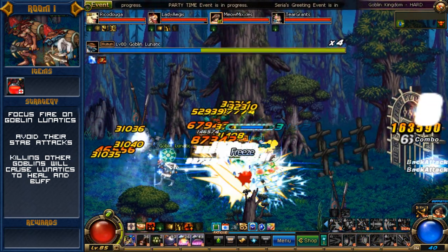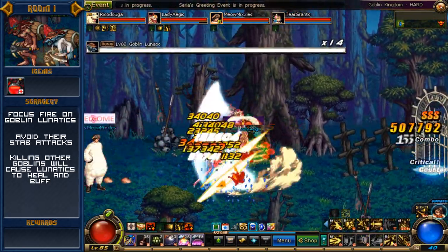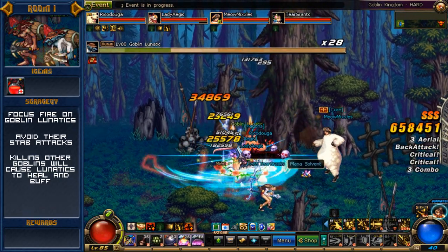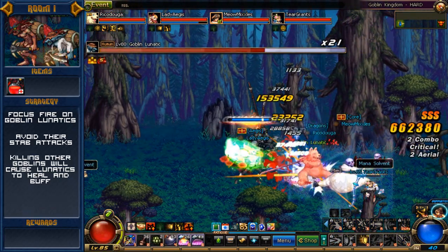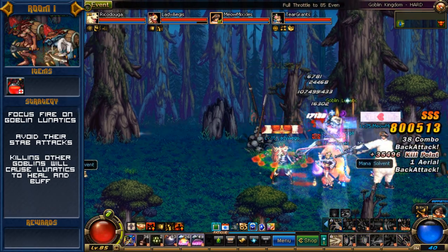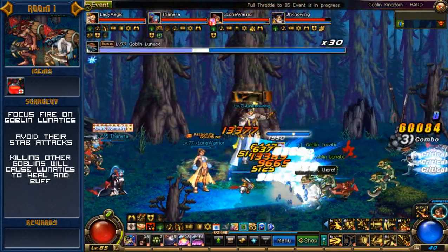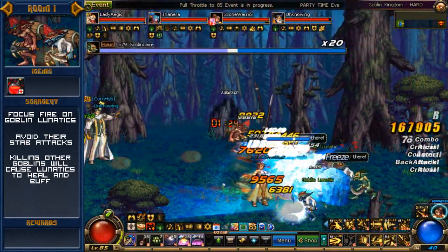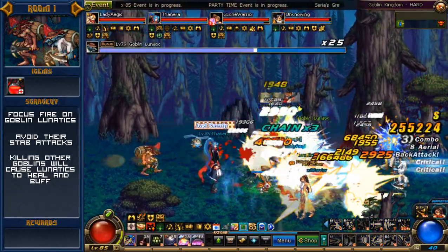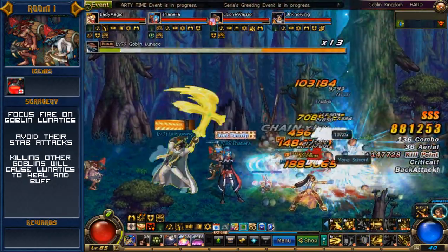The bigger thing to worry about than their knife, however, is that if a fellow lesser Goblin dies, the Goblin Lunatic gets buffed. And by buffed I mean he gets his health restored and raised significantly. His HP can go from a standard five or six bars to a total of 90 bars in no time. So try to focus on taking them out first. You could do that, or try to use your various skills to group all of the Goblins together so you and your team can AoE them all out at once. Whatever happens, just try and kill the lunatics while not getting stabbed yourself — it's a surefire way to clear the room.